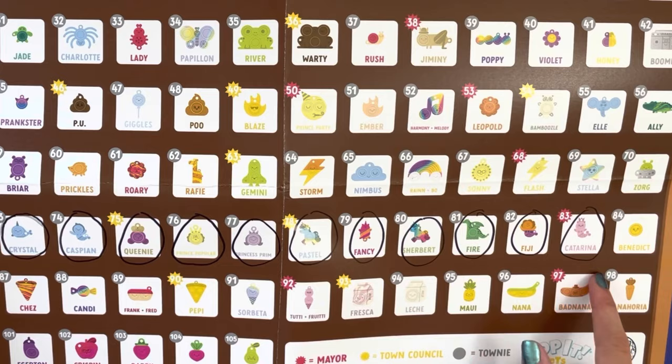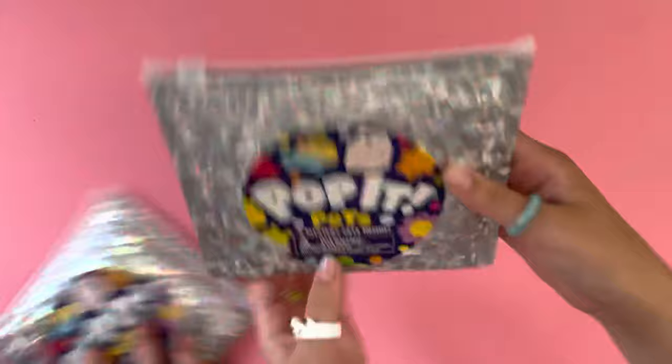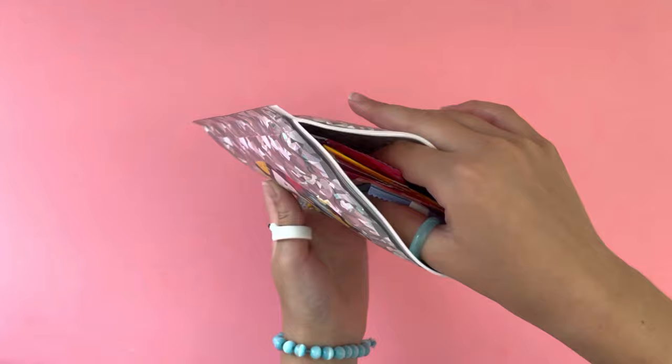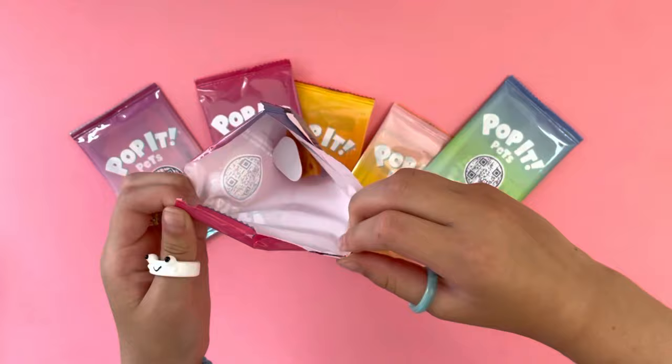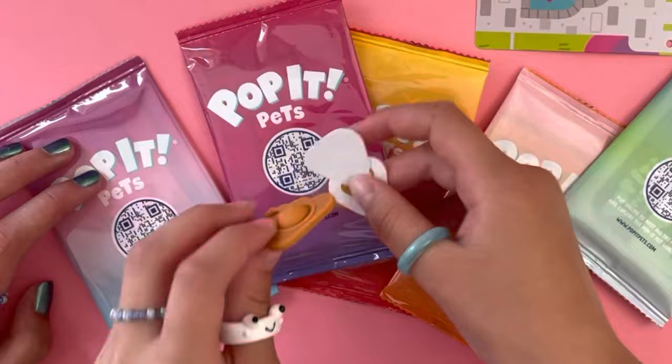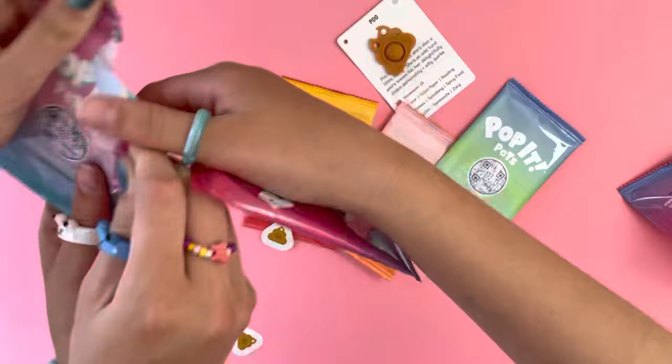I'm going to give one of these Pop It Pet blind bags to my sister — the 10-box. You guys can get these in stores. Which one do you want to open, left or right? Okay, I love the packaging — it's literally so gorgeous. There are so many blind bags in here — there's five, six! Let's open one. Oh my god, I got the funniest one — I got the poop emoji! Wait, it's a sparkly poo! Its name is literally Poo. It's so cute.